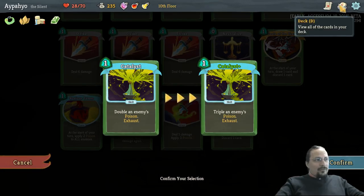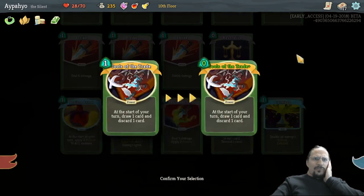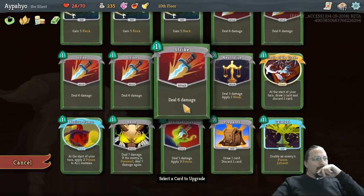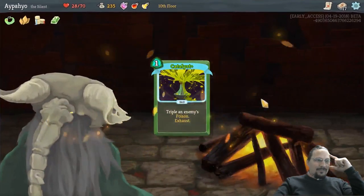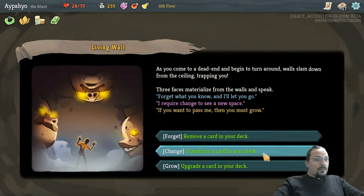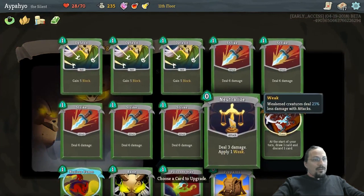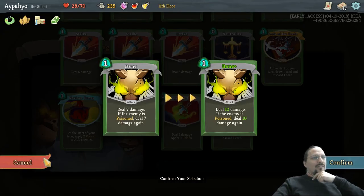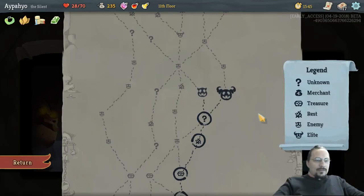I'm being super greedy if I do this. Because 28 health — it's not survivable, is it? What does this one do? Oh, it's just free then. Yeah, I want the Catalyst. We might not be able to go for a boss. Let's see what the question mark is. Remove a card, transform a card, upgrade a card. Let's upgrade another card. This one does 10 and 10, so it's 20 damage. I think you're going Bane.